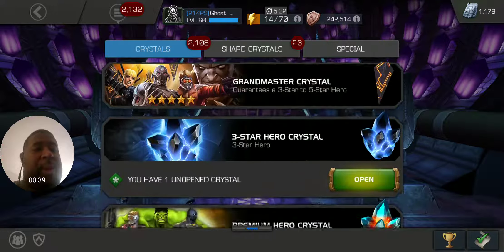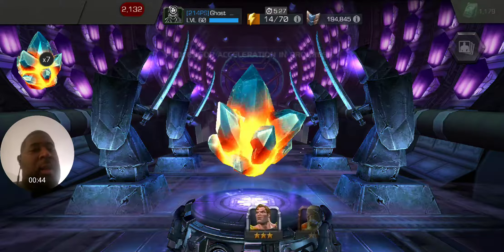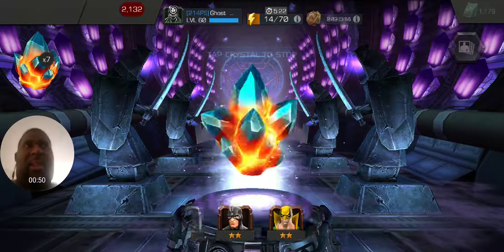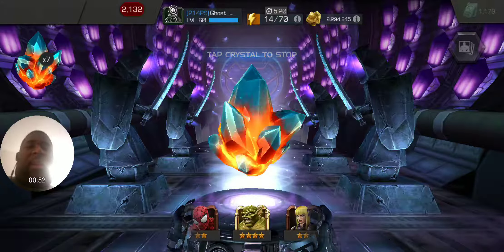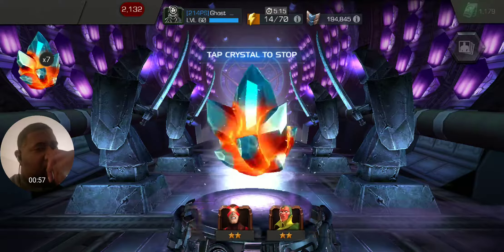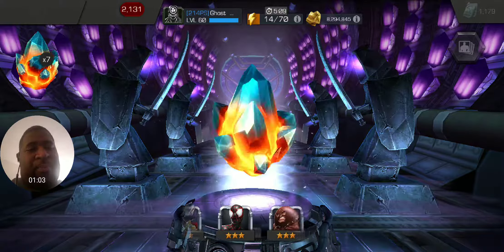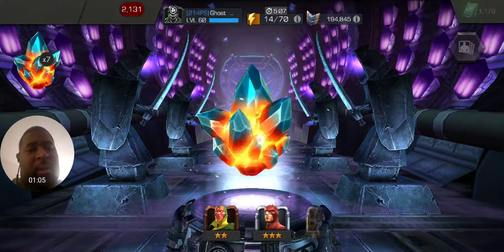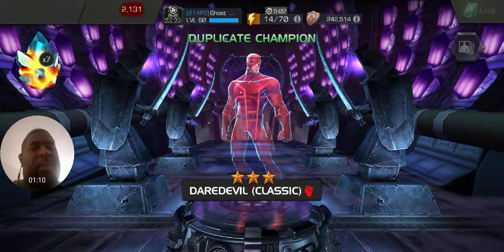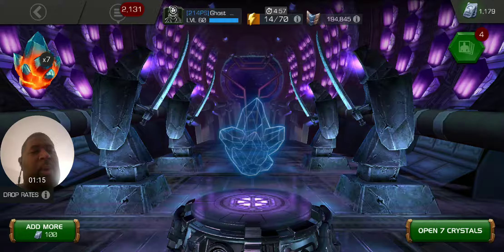We'll start with these packs — got these from doing the five-star arena, and then complete and heroic. I got one for complete and heroic, and 100 on one board that I was waiting on just to kill some time for completion. We'll start off with a three-star Daredevil Classic — that takes him up to sig 41 — and we'll just pop the rest.